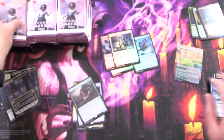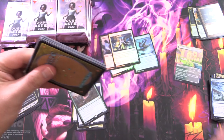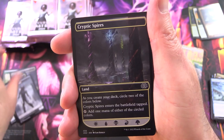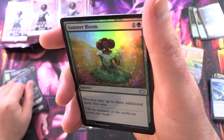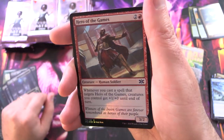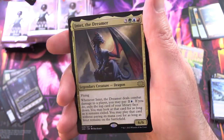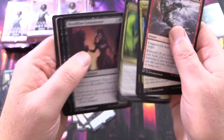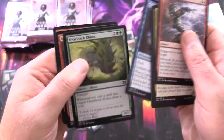Monastery Swiftspear — that's pretty cool. So which card are you most excited about in this set? I know most people are going to say Imperial Seal, but maybe there's another one you're looking forward to — let me know. Summer Bloom — awesome artwork there, I think that's new for this set. Hero of Bladehold and Mikaeus the Lunarch. Intet the Dreamer. Seeker of the Way, we'll set that aside. And a Burning Tree Emissary.